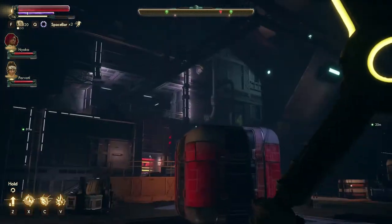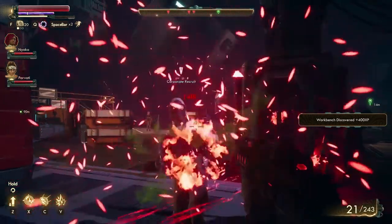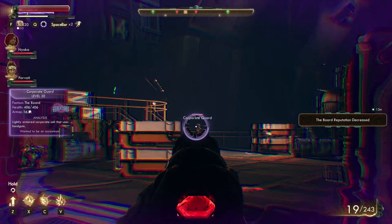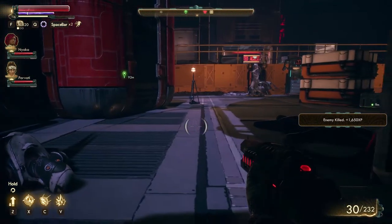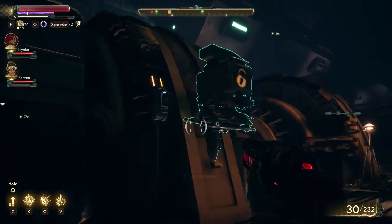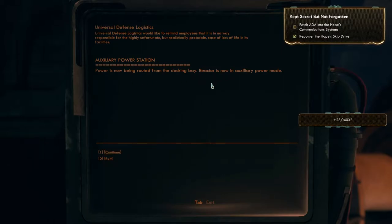Is the Board here already? Because they were fighting Wells when he got me. Yep, they are. Oh wait, they don't see me somehow? Hope bridge keycard. So yeah, I guess I'm already here. Power is now being rendered from docking bay. Reactor is now in auxiliary power mode.